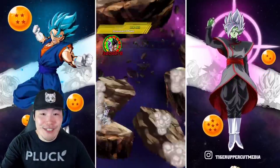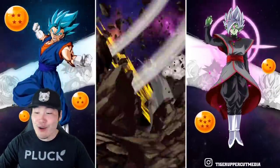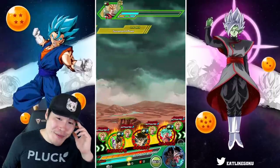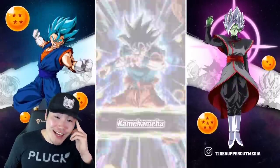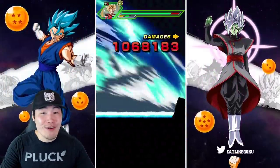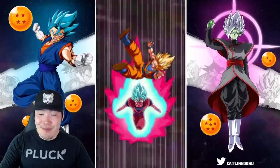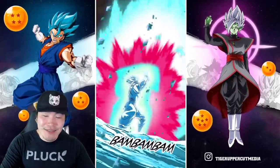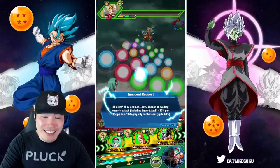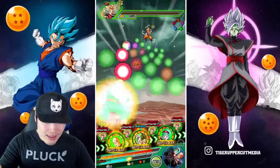Next turn we get Tien, Goku Frieza, and Tech Bulla — so we've got double supports. Oh my God! I'm getting too excited right now. I need to chill, I need to relax — it's just a game, Tiger. But I'm having a lot of fun right now, guys. This rotation should probably be illegal. No one unit should do this much damage. Under these conditions with this Tien support, it just is that insane. And I love it.